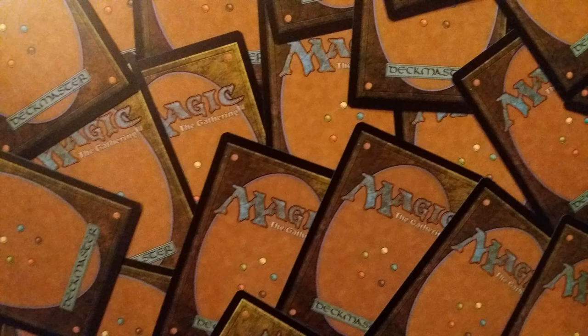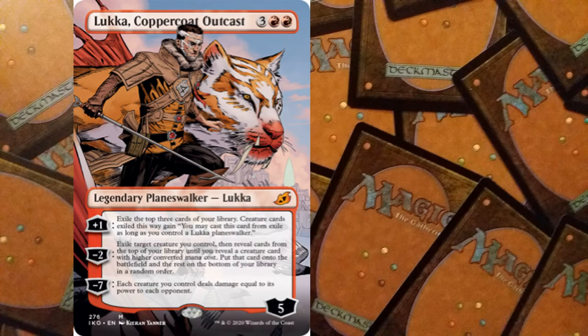Hello cardboard lovers, it's Cardboard Badger here. I hope you're doing well and staying safe. Today we are going to be going through more Ikoria: Lair of Behemoths spoilers — super excited. If you want to check out the first video, I'll put a link in the description below and at the end of this one. We are now going to continue and start off with a brand new planeswalker: Lukka, Coppercoat Outcast.